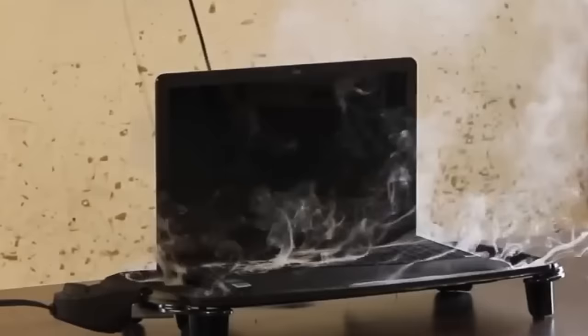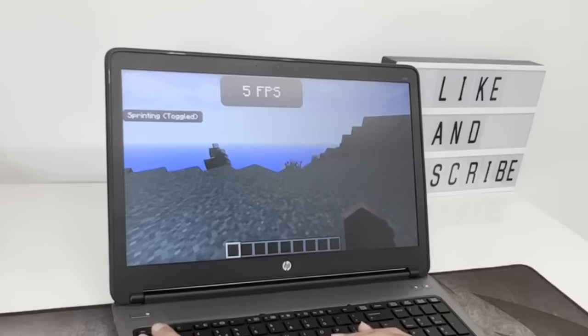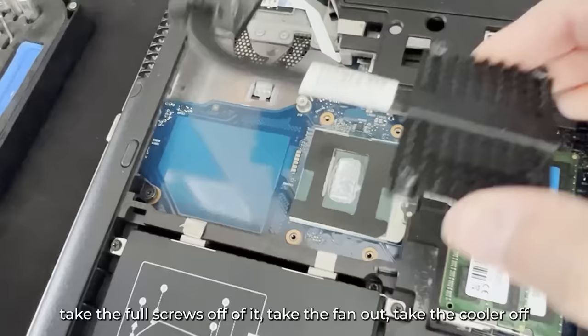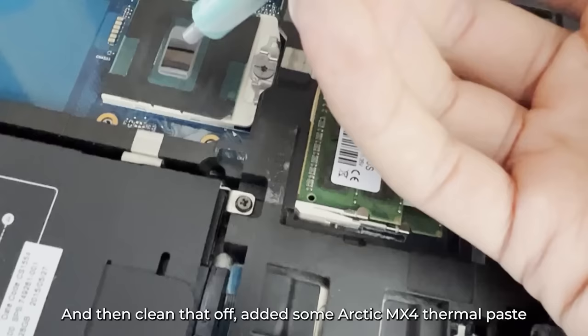In my last video, I changed the thermal paste on our CPU, which is something you should definitely do on a laptop because they run so hot. The thermal paste over time can get really crusty and doesn't actually cool your CPU, so your CPU is more likely to throttle under pressure, which will significantly reduce your gaming performance. Fortunately, getting to the CPU is quite easy in this laptop. I simply located the cooler, took the four screws off, removed the fan and cooler, and applied some Arctic MX4 thermal paste.